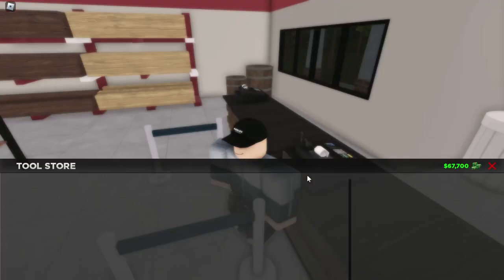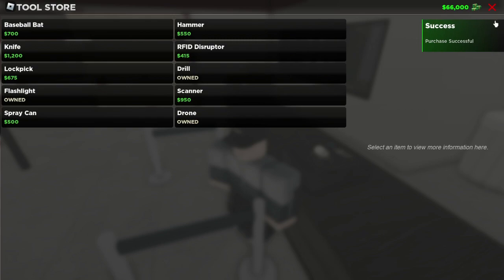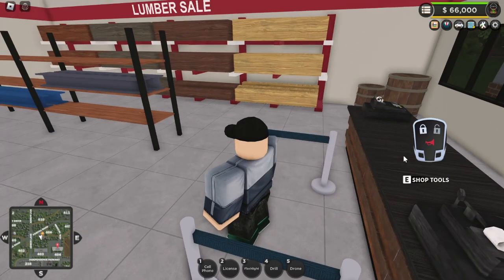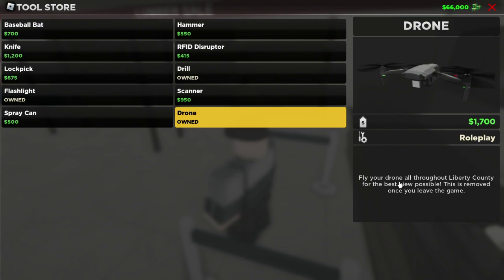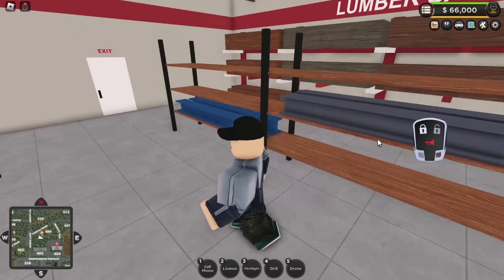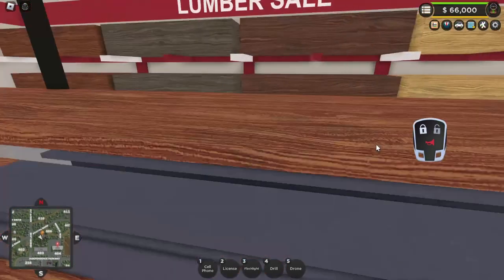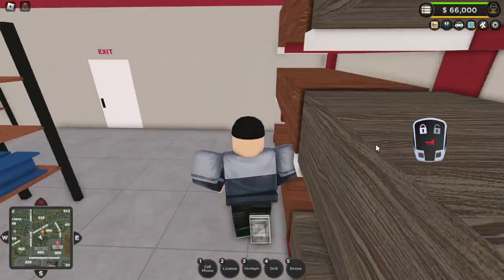If we go into the shop tools, there's this drone here that I'm going to purchase. The game makes me go broke because of this because it's removed once you leave the server. They've also added materials that you can get.